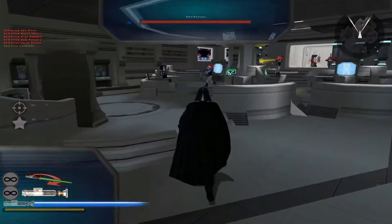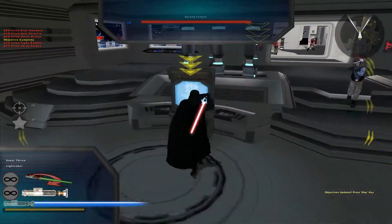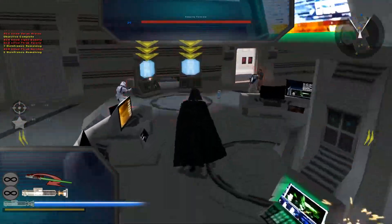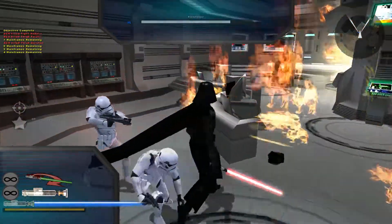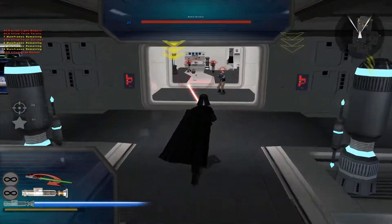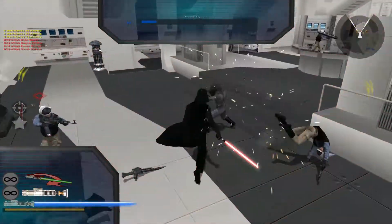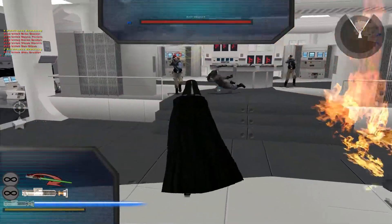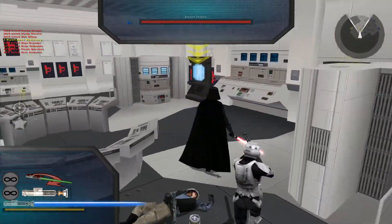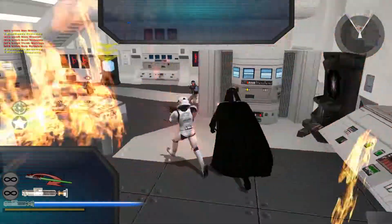Okay, so that's another one. We'll need to take out the security mainframes on the bridge before we can get access to the rest of the ship. It's a good thing Lord Vader has so much health because he moves slow as molasses. There is something about playing as Darth Vader in this — it's always a blast, even though he moves so slow.